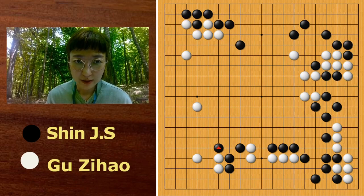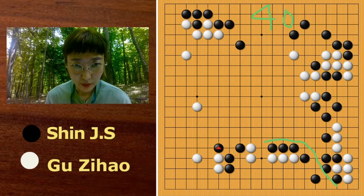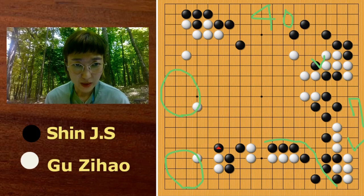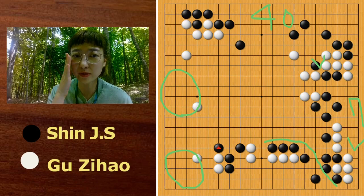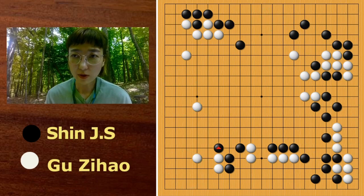On the upper side Black has almost 50 points, and Black has some thick moyo over here. For White, here and here is not that big, but we can count almost 7. And here White has some territory. Now if we expect Black can break the left side, it seems like the game is well balanced. So far so good.